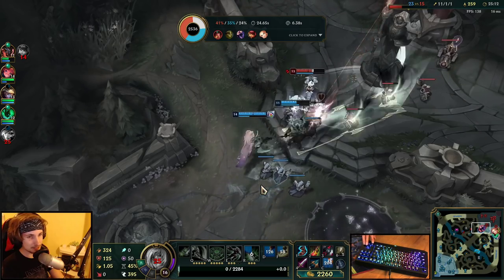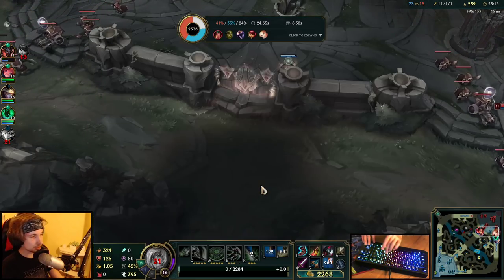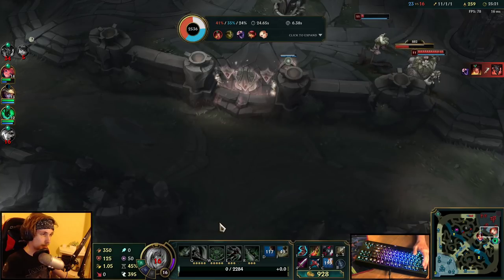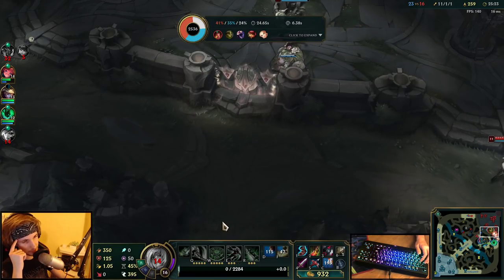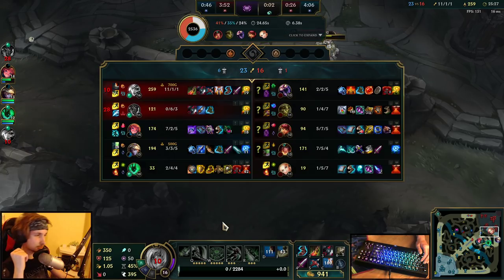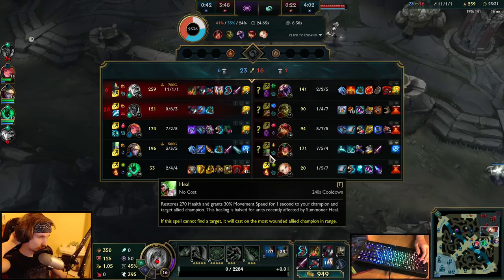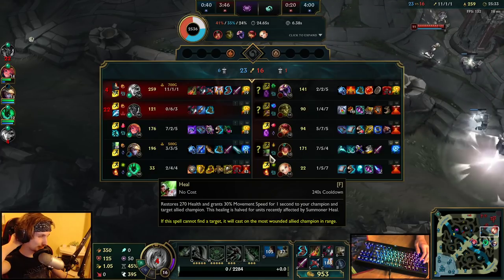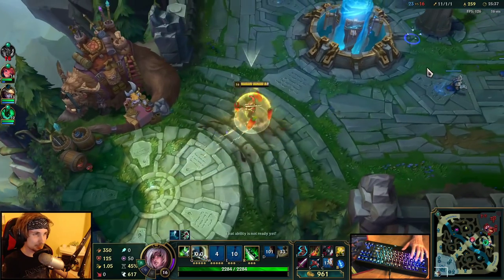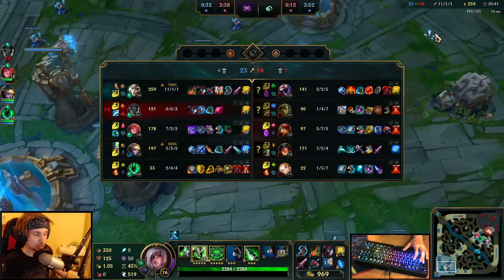Got Skarner. We should actually start getting that Baron. My final item is probably going to be a Sterak's Gage or maybe a QSS. A QSS would not be that bad either considering they have Skarner and Ivern with a lot of CC. We'll see what we need.